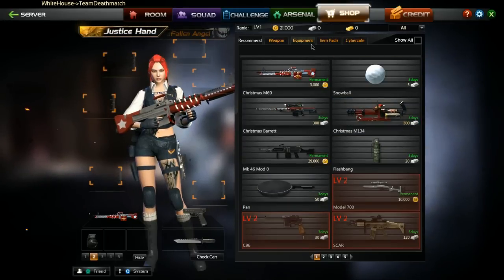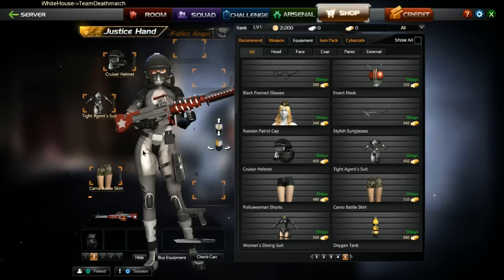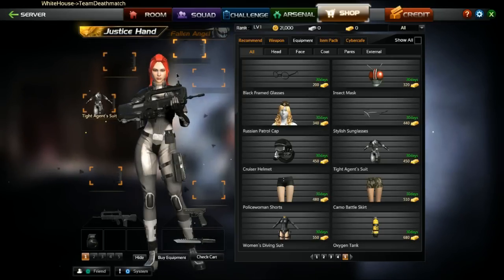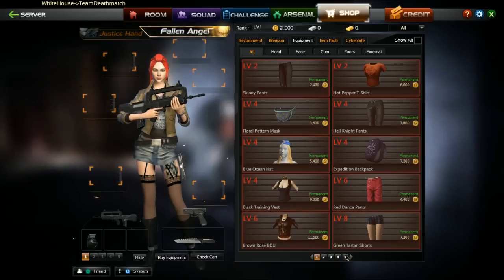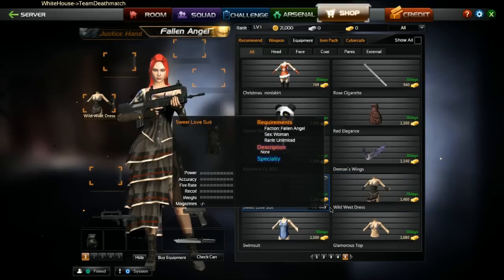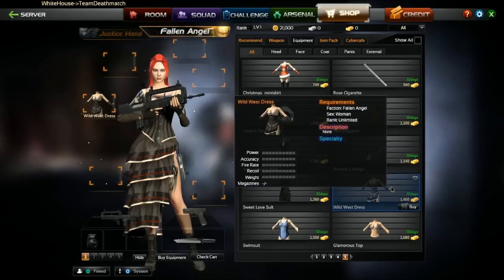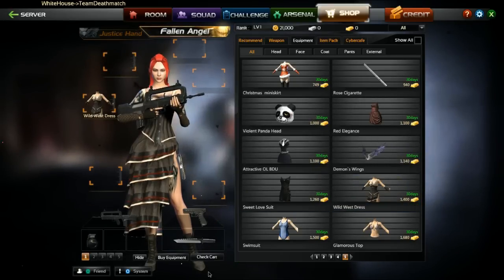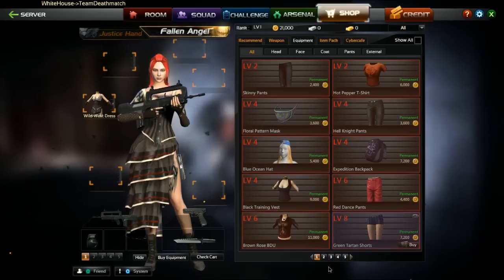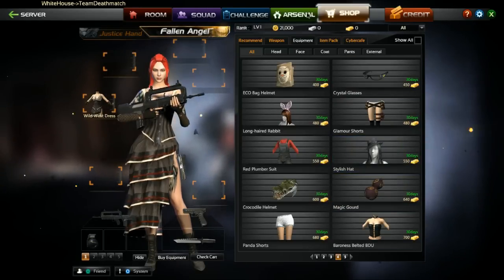To show you that, I'll go to the shop under equipment. Say I like the way the character looks here — if I pay for this outfit and set her up this way, when I switch to the Fallen side the outfits change, so she won't look the same on the opposite faction. This is the only time the faction choice matters: when you get into a game and choose a side. The guns stay the same no matter what side you choose; just the outfits change. Some items have a level requirement, and some are permanent while others expire after a couple of days.